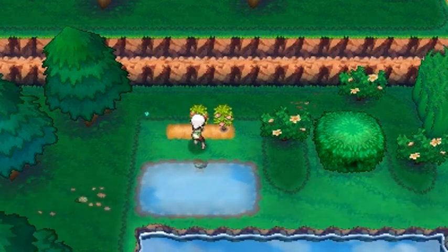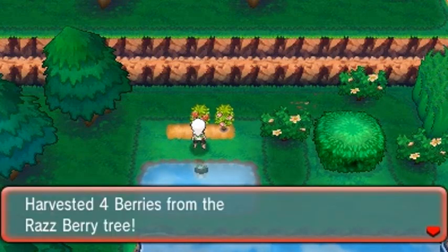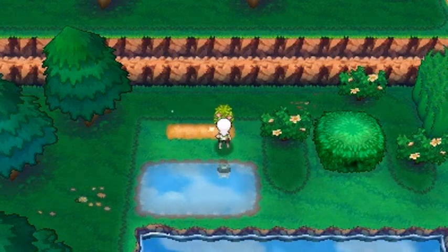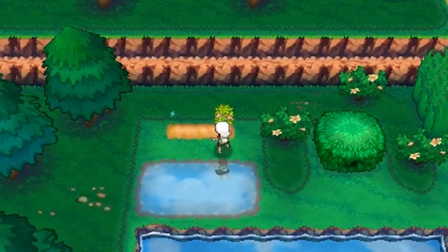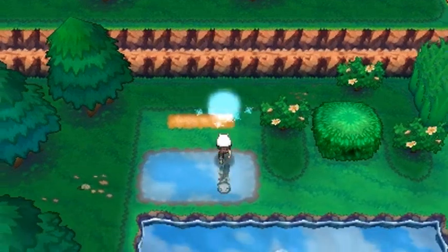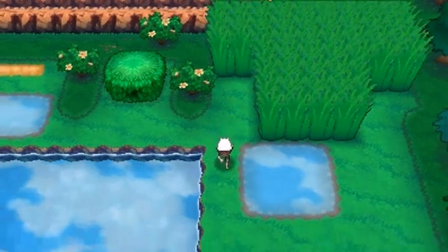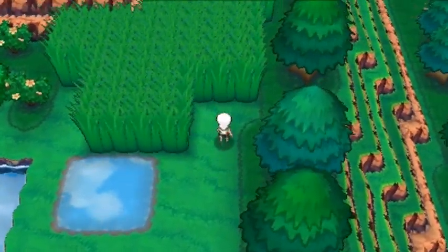Let's grab some Nanab Berries — four Nanab Berries, yeah buddy. The Repel has worn off, just a reminder of that. I was answering questions last episode, getting on and off with that. Some of you guys may not have liked it, but I'm going to try and do that on walkthroughs like Omega Ruby, Alpha Sapphire, and Liquid Crystal, mainly because they're not the main series games I'm focusing on.